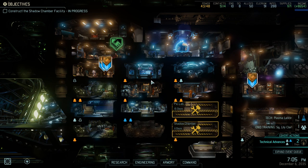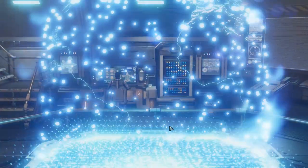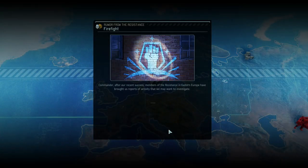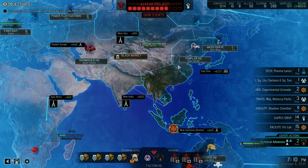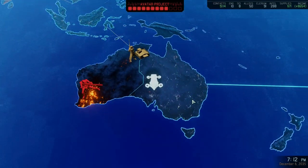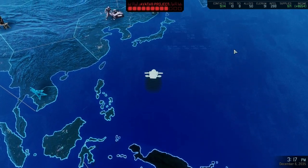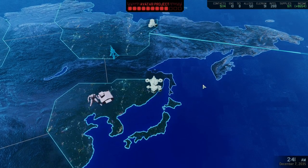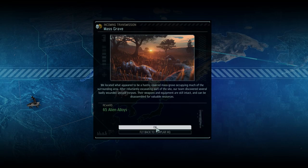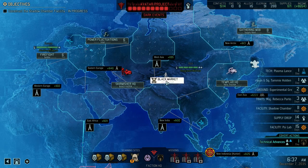We're almost there for Plasma Lenses, but we've got no supplies left, so we'll have to wait on that for a second. We'll have Modular Vector Rifles very soon - we get a soldier from that. Do we really need another soldier? They'll probably be Colonel level by now, which is awesome. We could have a look at how much supplies we'll need for the Plasma Lens - we might be able to just sell a bunch of stuff, like the 65 alien alloys we just picked up. That'll be worth a significant amount of money.